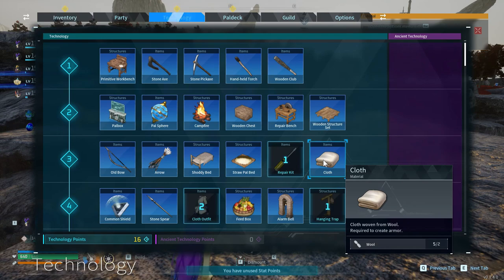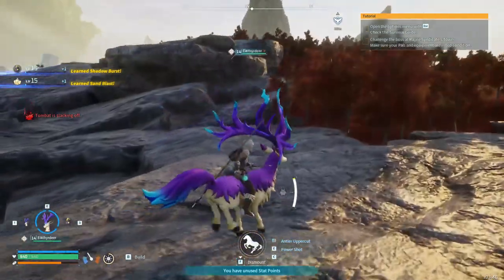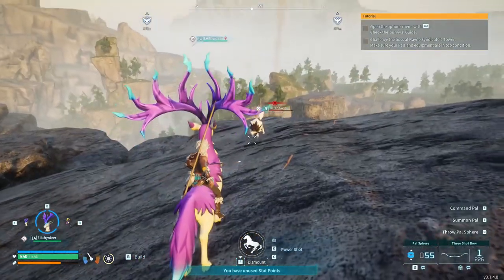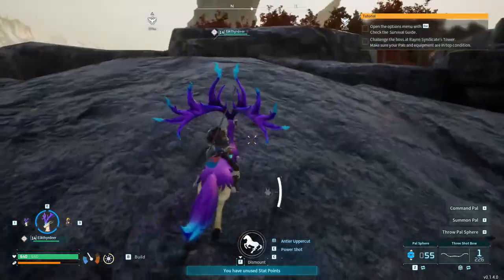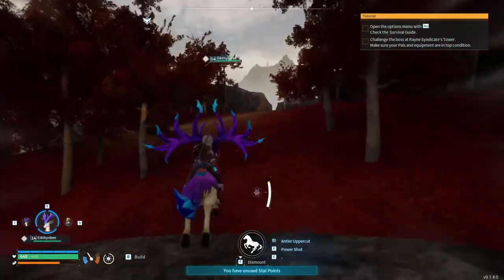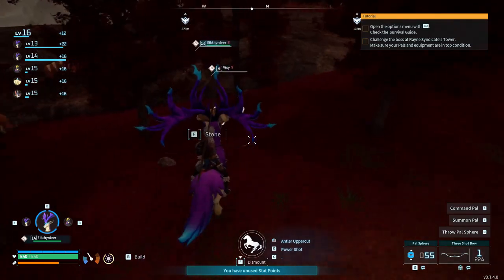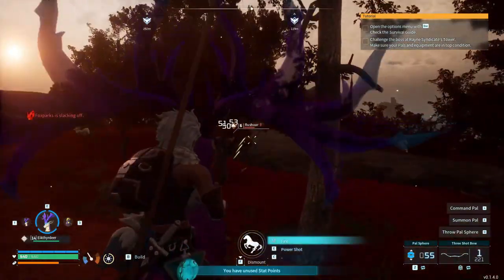We're gonna have a gacha party cracking the eggs open at an incubator - first I have to figure out where to get ancient technology points, which are a separate tree. I need points from clearing dungeons and bosses to unlock things like egg incubators and pal condensers. A dire wolf - I want you, I think you're rideable. Come a little closer - he just phased through the earth. Are there really no more vixies? I want a lot of vixies. There's two of them and some rush ores - I'll take all of them. You have to be careful with these bows - this one shoots three arrows at a time and if you're not careful all three hit them in the head.